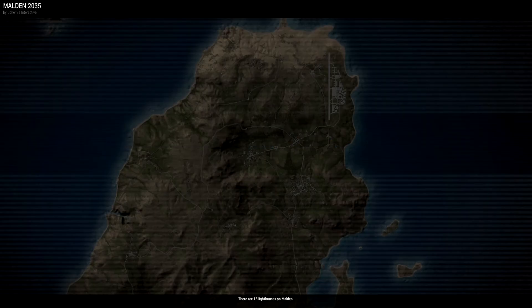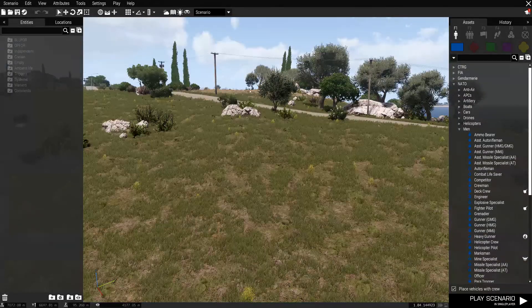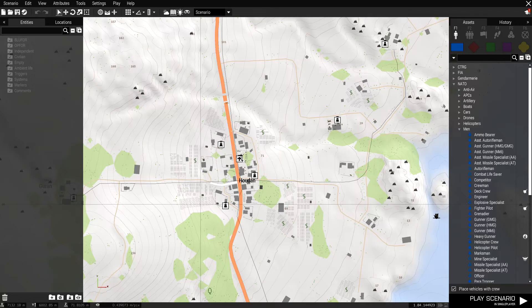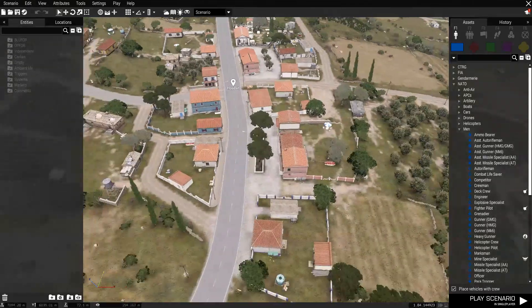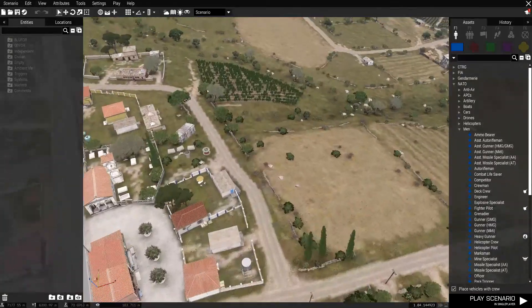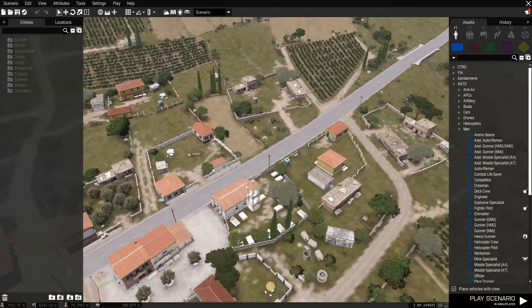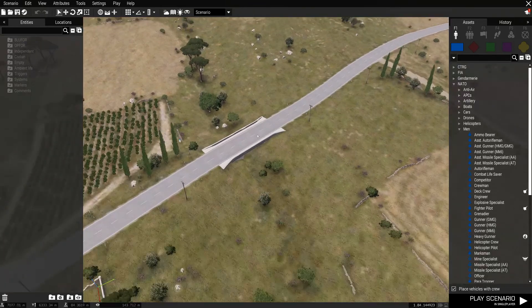I'm going to use Malden because I hardly ever use that map - it's nice to look at something different. I need to find a town that has both open roads. We've got a main road but it's a bit tight. We'll use that side - it's quite open. So we'll have the convoy come through this town, come off the main road, go around this dirt road, come back onto the main road, and come up to this bridge.